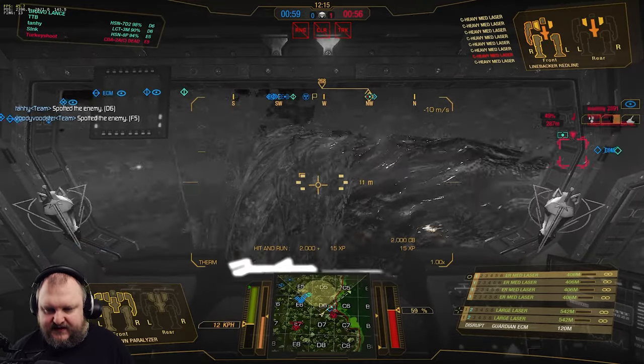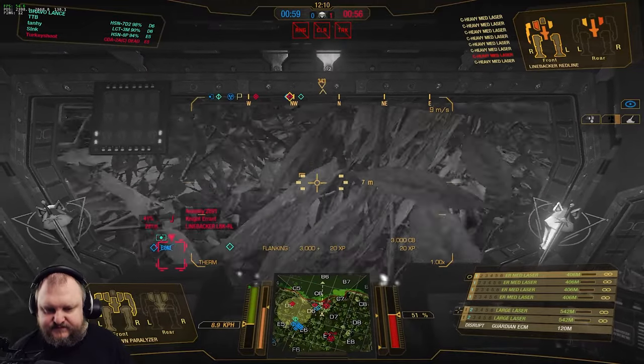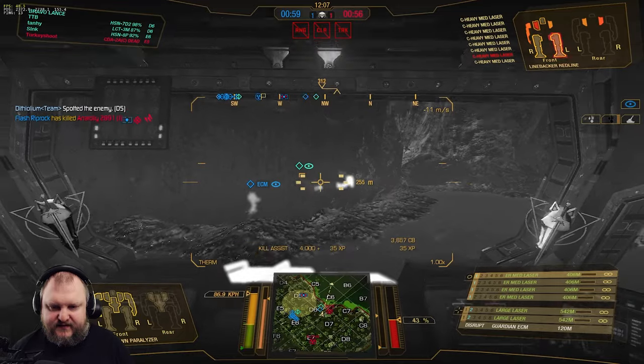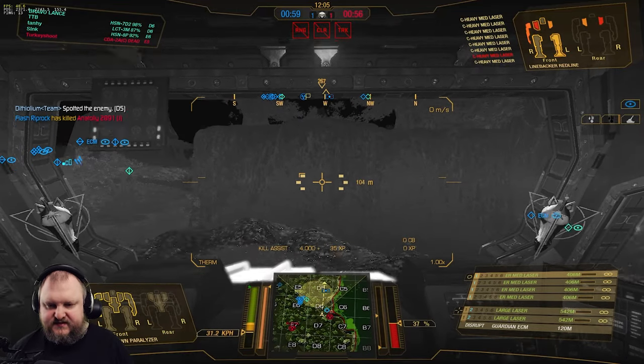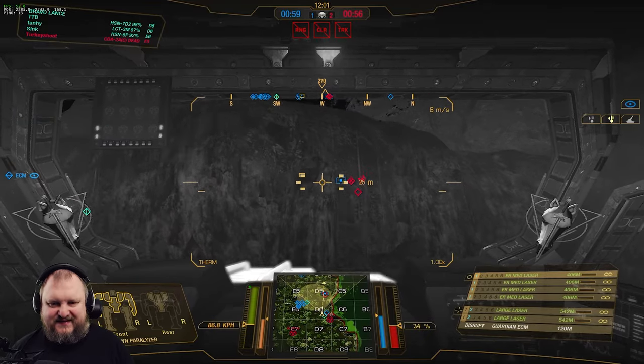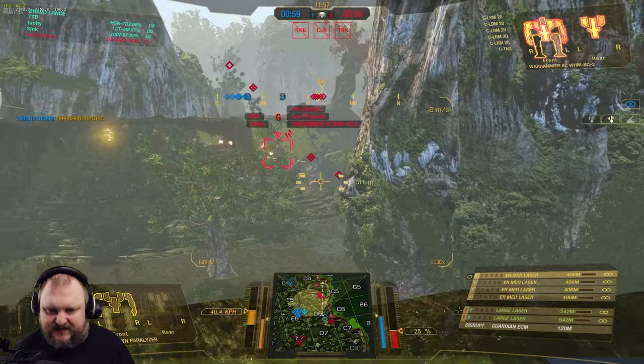The Linebacker is still here and I didn't time my jump right. Wow, my mech is not dissipating any heat — what the hell? That was nuts. This just goes to show you that we need the skill tree to help the mech cool down a little bit.